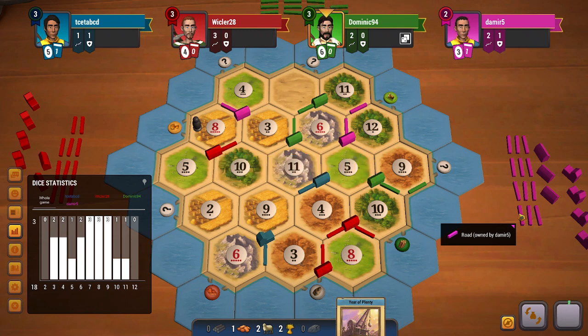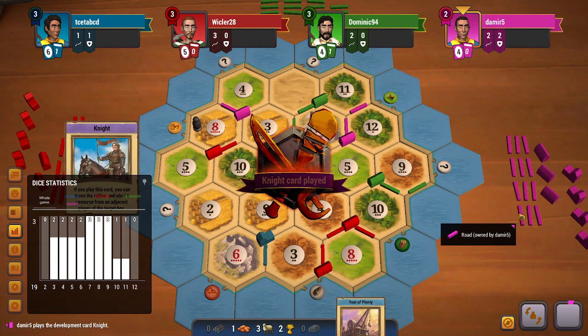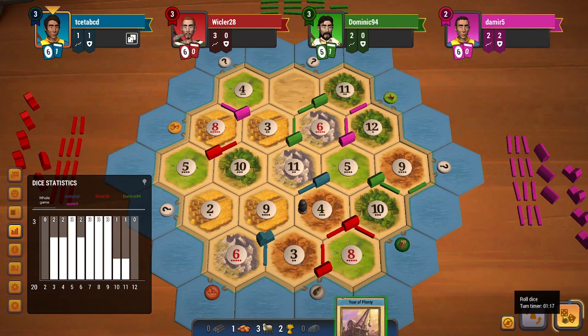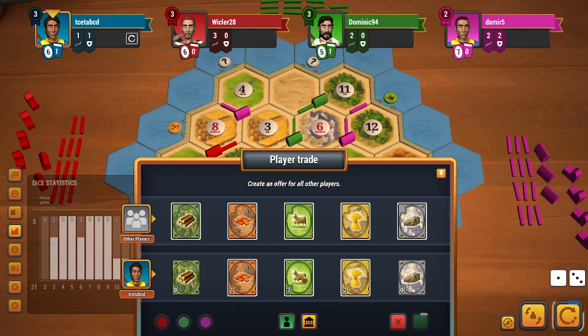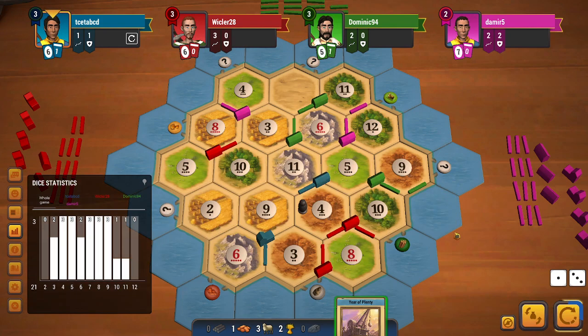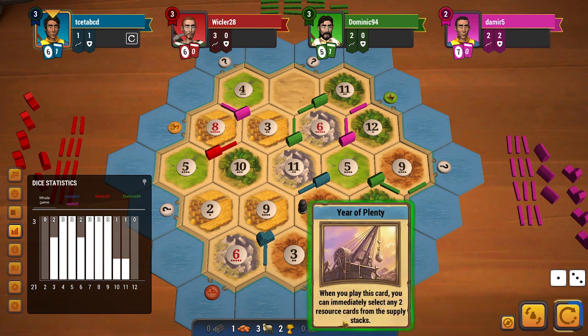A 9 rolls — that's pretty good for me, it gives me 2 wheats. A 5 gives a sheep to each and every person on board. Unfortunately a 4 rolls and it is blocked — I would have liked to not be blocked there, but that's how it is sometimes. Here I think I can just play my year of plenty, get 2 ores, and get 2 dev cards. Getting 2 dev cards using the year of plenty isn't a bad choice.